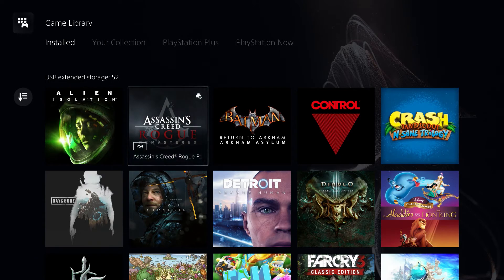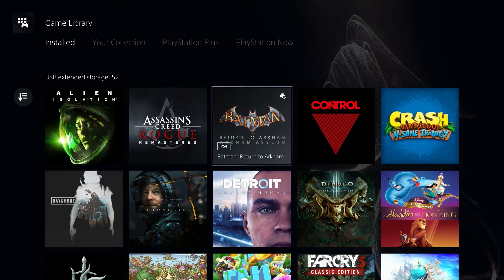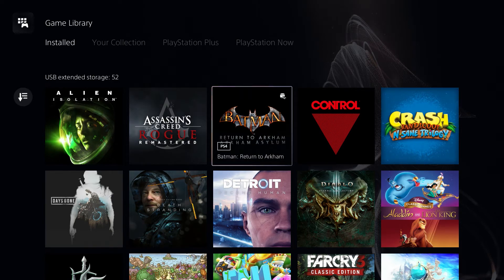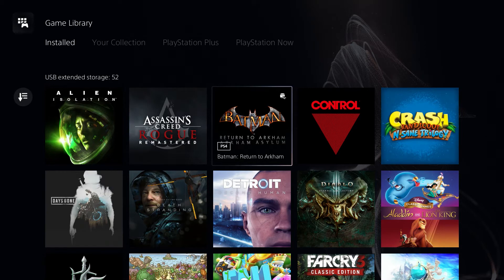This is Assassin's Creed Rogue Remaster. These are all PS4 games because they're on the external drive. I liked this game, I'm not very far into it but hopefully I'll get there — I just don't have time to be honest, too many other games. Batman: Return to Arkham — Arkham Asylum. I completed the Game of the Year version on PC and that was quite fun, a few tricky bits but we got through it.